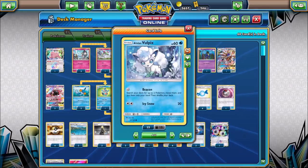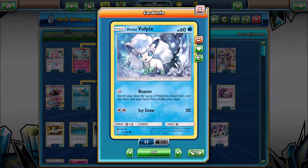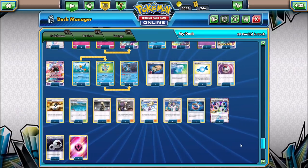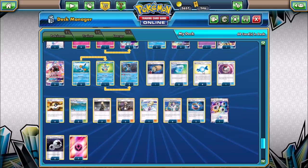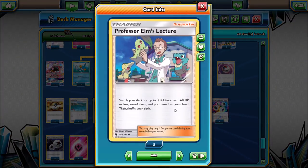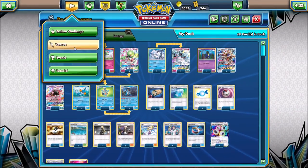Solgaleo GX is used both for attacking — Turbo Strike can accelerate energy into play — but also for its ability, which gives your Pokemon in play no weakness. Alolan Vulpix's Beacon can get some Pokemon into your hand useful for evolving. As far as trainer and energy cards go: seven fairy energy, four double colorless, four rare candy, and Professor Elm's Lecture as the supporter of choice turn one. Let's head on over to Versus.